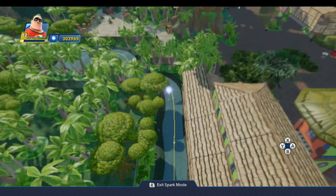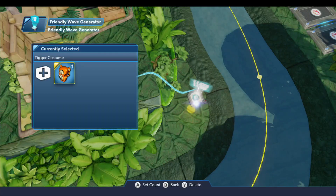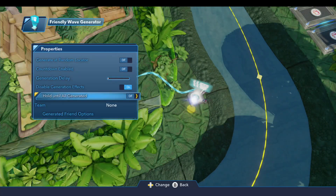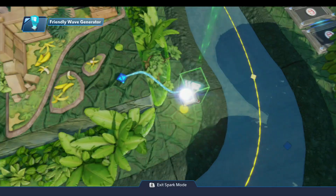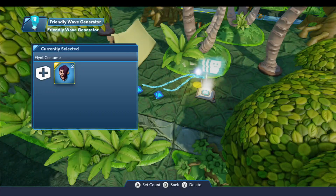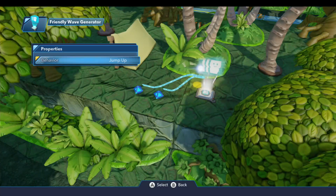Before we hook everything up let me show you the properties I've set on some of these. We'll begin with this friendly wave generator over here. For the wave on this one I've configured it with one Tigger. Here's how the properties are set, and for the generated friend options I have the behavior set to stand still. On this friendly wave generator over here, this wave is configured with two Flint costumes. The properties are set the same way, but for generated friend options I have their behavior set to jump up, so they're going to jump up and down.